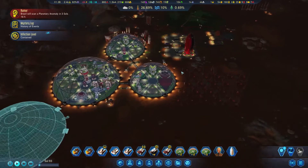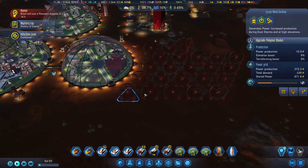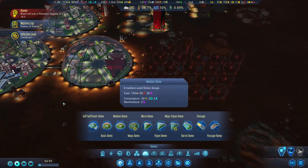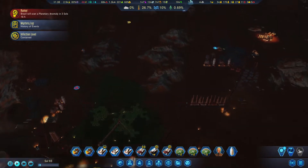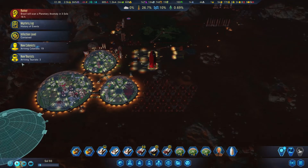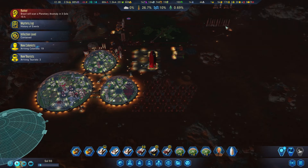We're going to need a little more electricity. We have everything we need for electricity. I was experimenting a little bit with the crystals or exotic minerals. New tourists arriving, arriving colonists - oh darn, we're going to have a couple of homeless people.